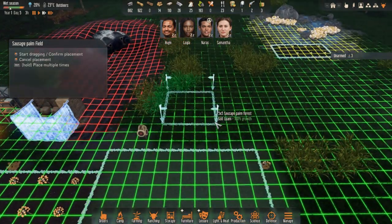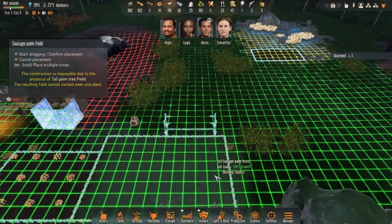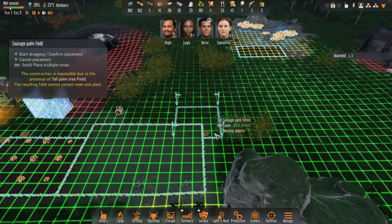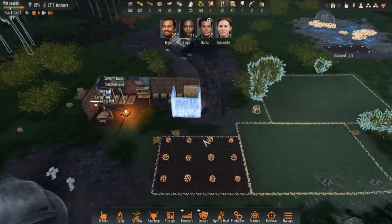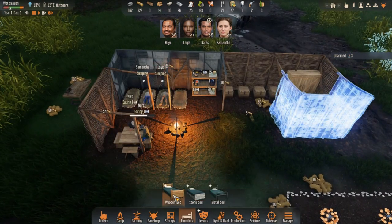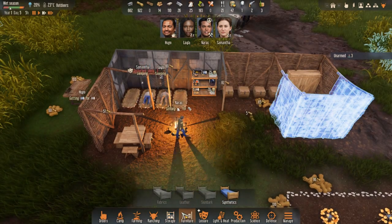I feel like the settlement is just sprawling, and I don't know if that's a good thing. We need to start with a square like that. We've got new furniture - we can finally make beds! A wooden bed. I don't know if I want to use synthetic textile just in case - we'll wait till we have the skin bark.